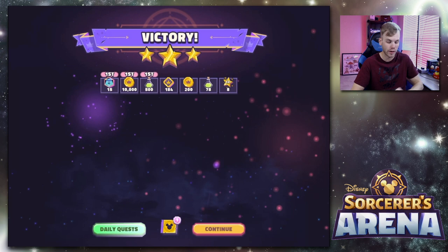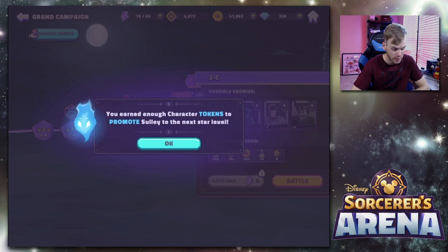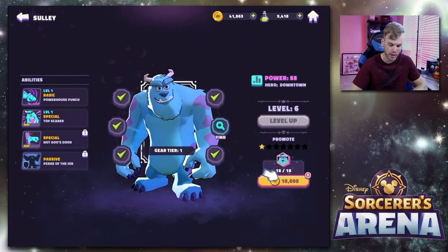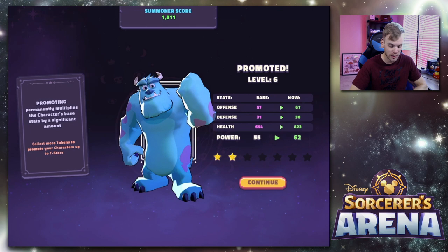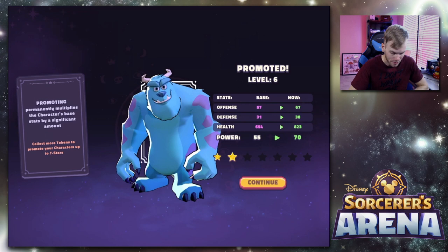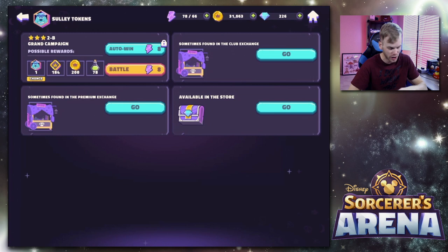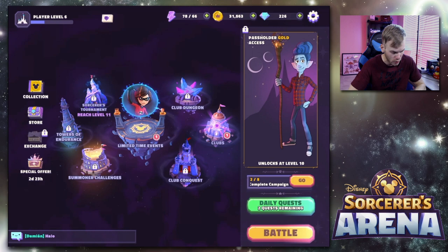I wanted to bring this to the channel — if you guys liked it, if you've played it before and have any tips, or if you hadn't played it and just want another Disney-style game, it's very fun. We earned enough character tokens to promote Sully to the next star level — let's do that. It'll use 10,000 of our currency, but we just leveled him up: offense went up 10, defense 7, health a lot, full power up by 15. You collect character tokens to increase the star level — you can see where to earn them in the campaign and through chests.